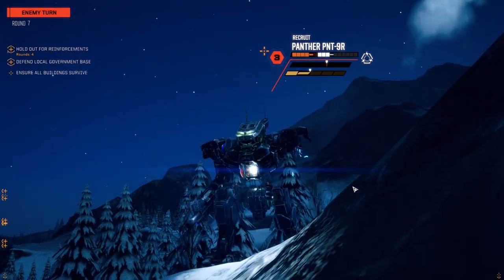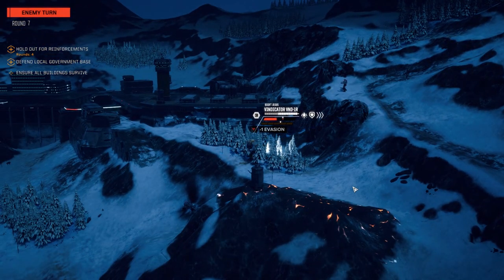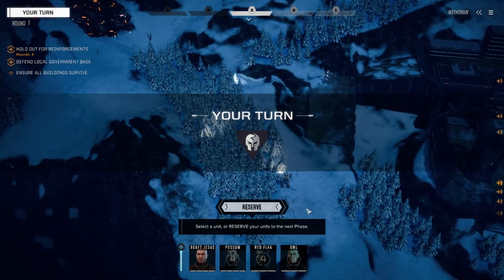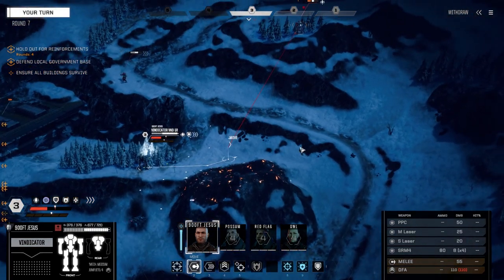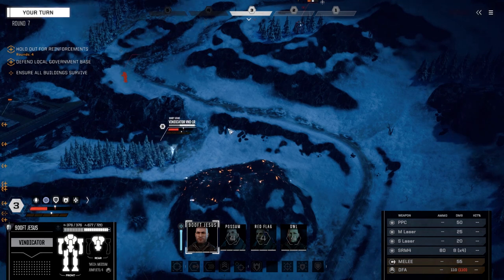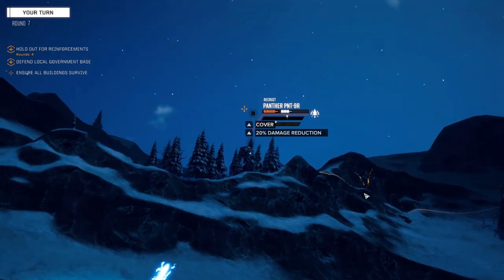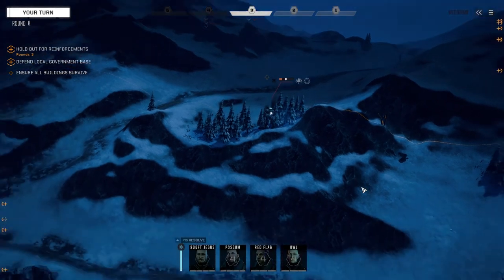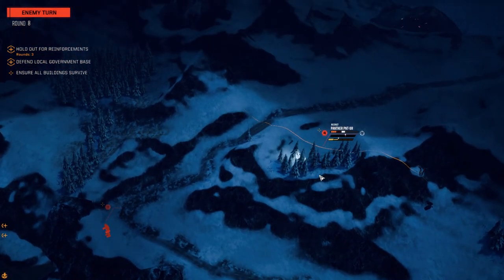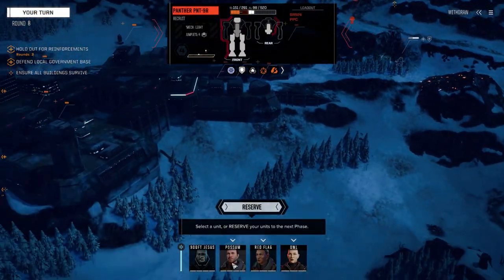Okay Panther, you can't run buddy. Why don't we move back to this side? That Commando can't see us — we're just going to walk up here. Let him fire on those buildings again, I don't really care. We're going to fire on this guy, and he's out of weapons now. So he's taking two pilot injuries already, and he is a walking stick, I believe. Yep.